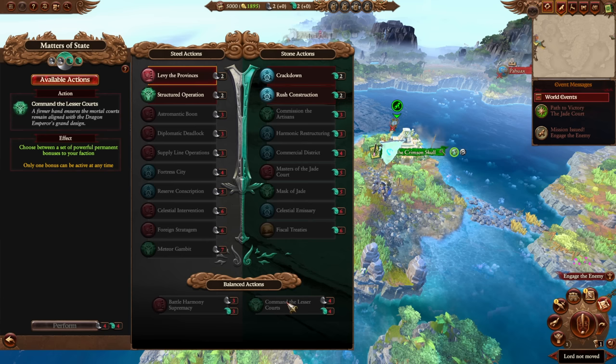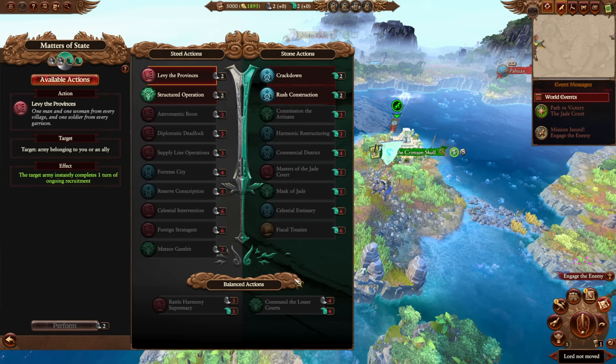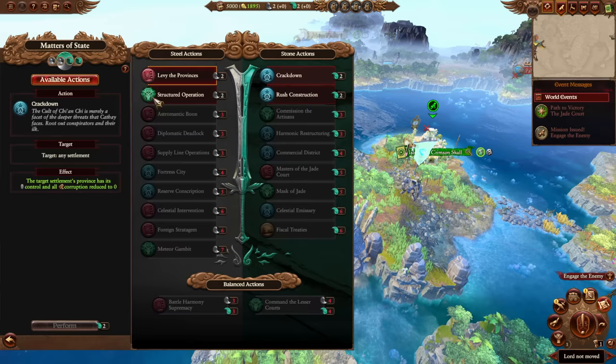When you're balanced at four and four tokens, you get access to four different global bonuses — pretty significant ones — and you can choose one that remains permanently active until you switch it. Overall, I found this mechanic very similar to Eshin's Shadowy Dealings, which isn't a problem because I like that mechanic. It gives you constant incentive to keep using it throughout the campaign with no downside — it doesn't cost money, and since you're fighting battles and taking turns anyway, the tokens just constantly tick up. You don't need to step outside the core Total War experience to engage with it, which is one of my main complaints about the Realm of Chaos campaign.